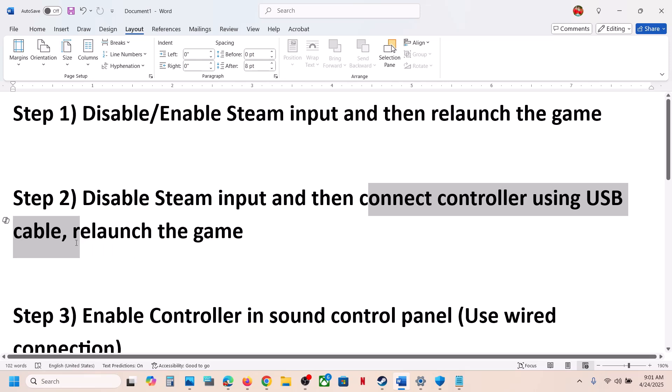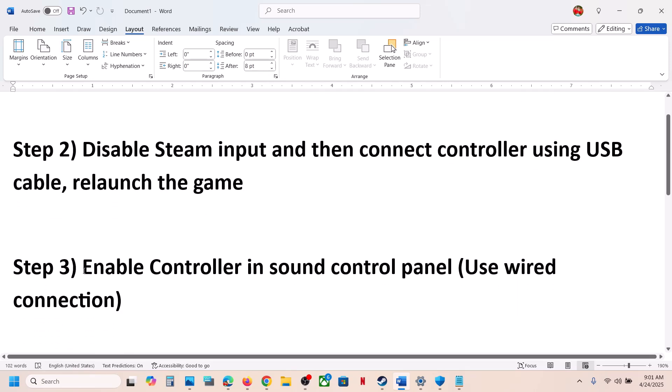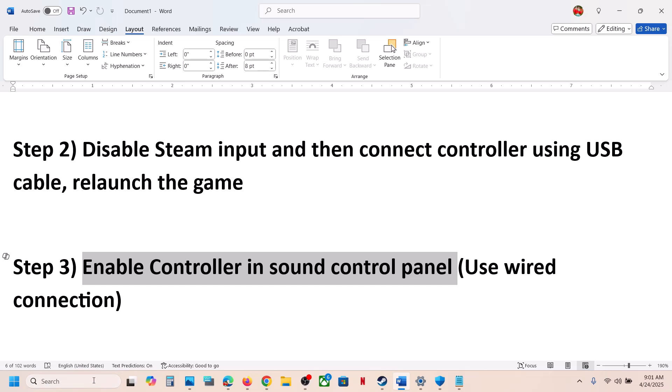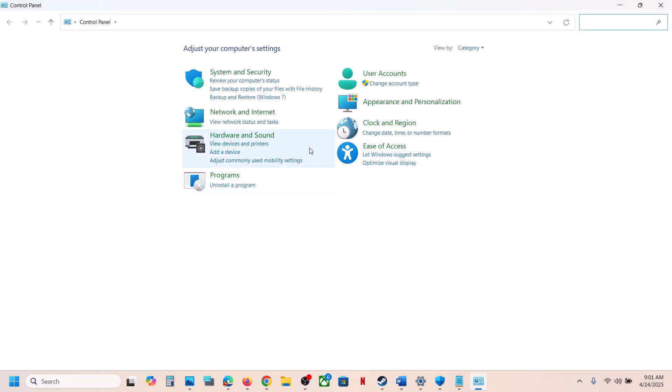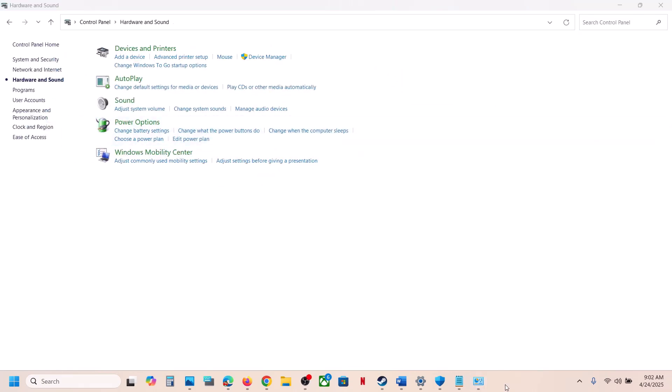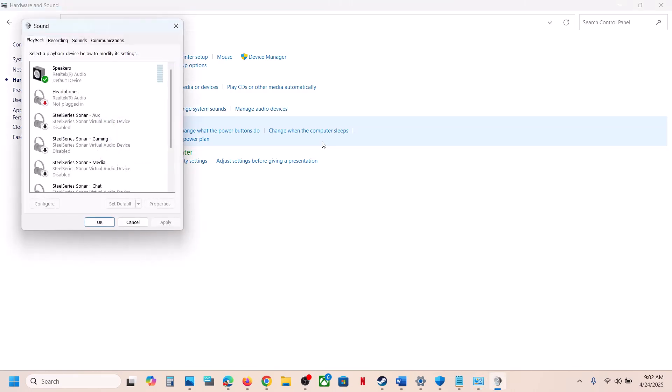The next step is to enable the controller in the Sound Control Panel. Type 'Control Panel' in the Windows search box, go to Control Panel, then go to Hardware and Sound, and click on Sound. Connect your controller using the USB cable.